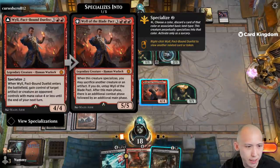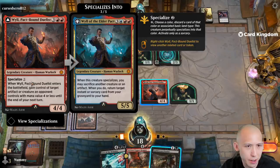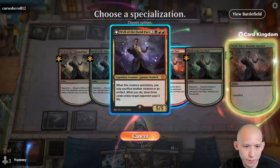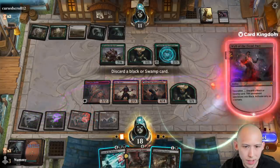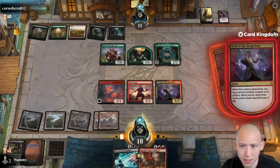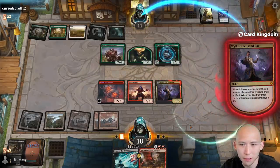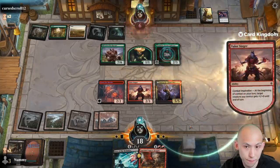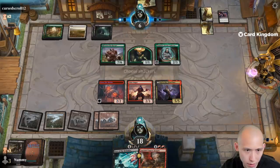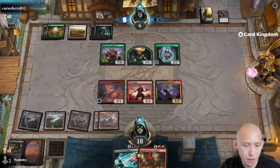We just need our sixth land. You can turn that into a 5/5, or we can turn it into this — so that one seems really good. Let's go ahead and activate, sacrifice the 1/1 token we got from them, so they can either give me three cards or pay five life, and they've opted to pay five life — solid choice.